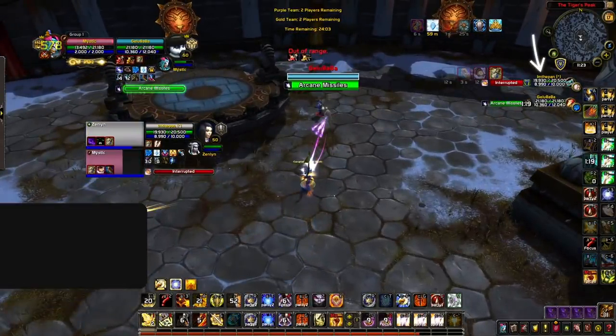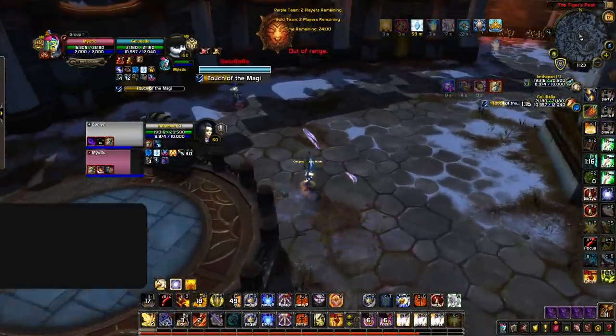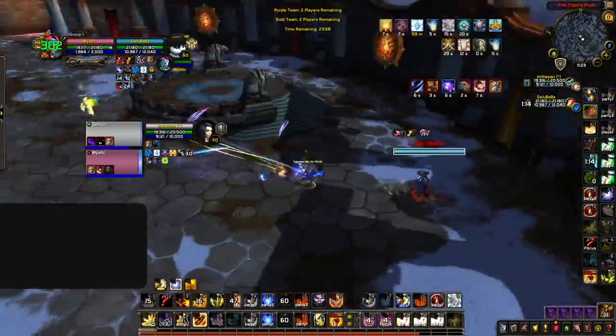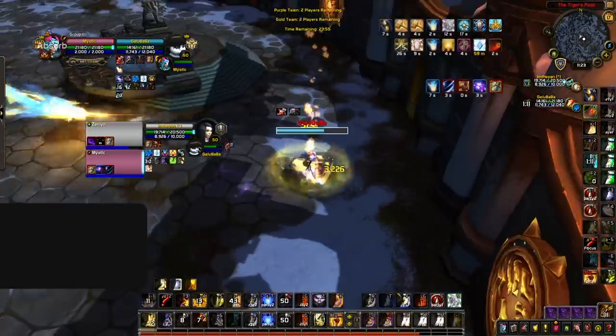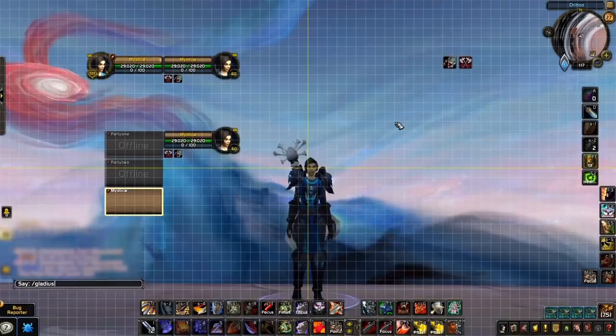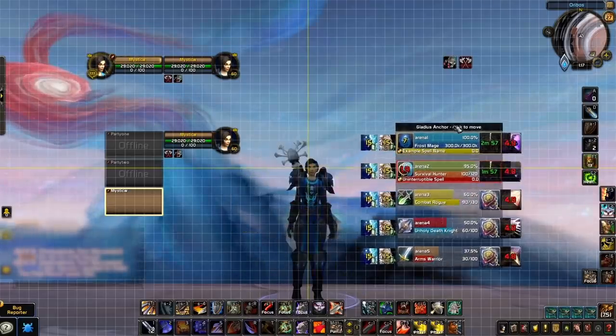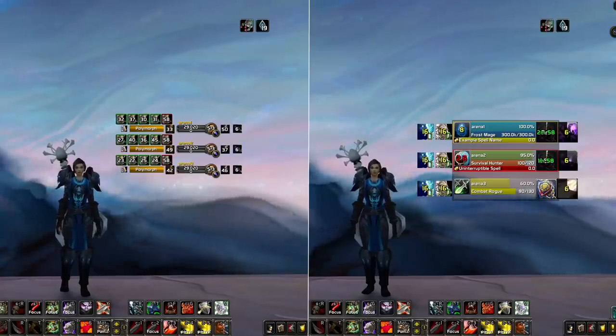Arena frames are an extremely important element of your user interface when playing arenas. Not only do they provide the health, mana, and cast bars of your opponents, but you're also able to see what PvP trinkets players on the enemy team are using along with their cooldown. Without making any changes, the default arena frames are scaled way too small and not positioned well — you should be positioning your arena frames closer to your central field of view, and picking up Gladius or S-Arena is the easiest way to do this.